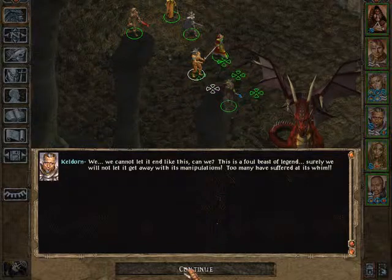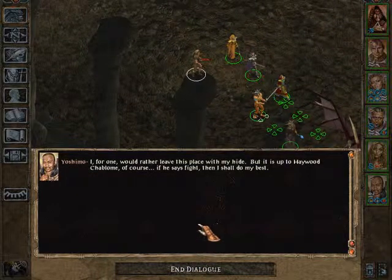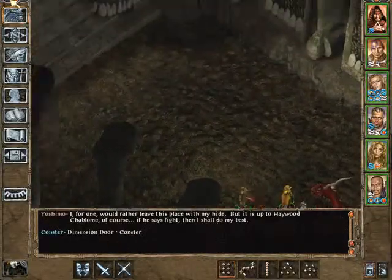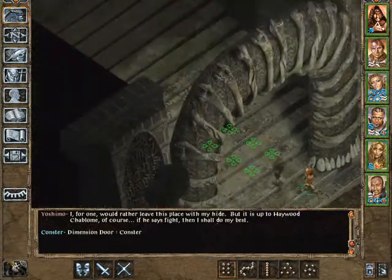I will save the child and return for you in the future, Firkraag. I swear it. Do as you must — it does not interest me until the future becomes now. If you wish to make a confrontation inevitable, you know where I lie and wait. Now walk away and see to your little rescue efforts. Take your time. Enjoy life. You have much to face. We cannot let it end like this, can we? This is a foul beast of legend — surely we will not let it get away with its manipulations. Too many have suffered at its will. I, for one, would rather leave this place with my hide, but it's up to our leader, of course. If he says fight, then I shall do my best. Now I say rescue the child, and come back to fight later.